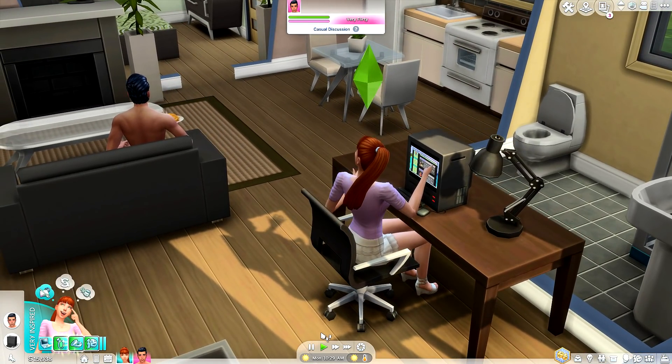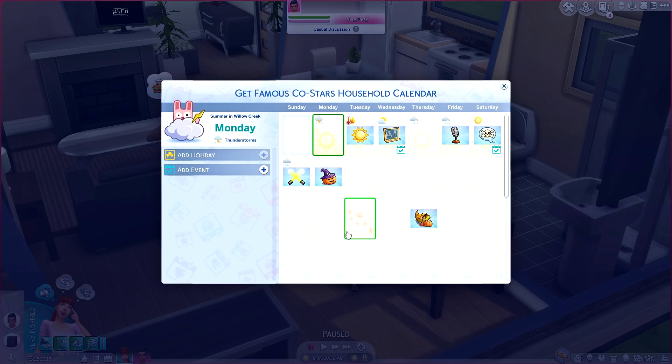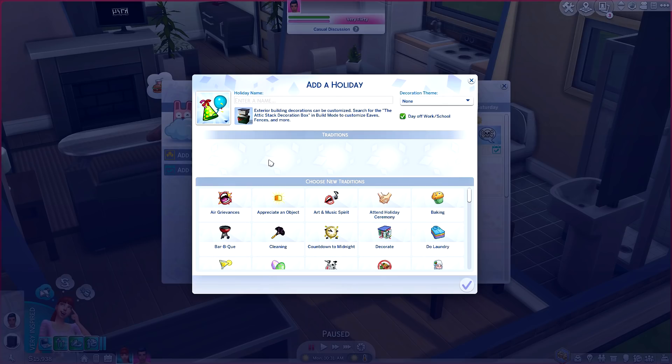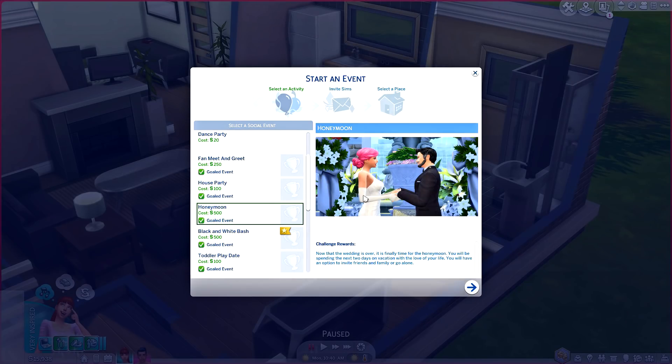There are two different ways to schedule a honeymoon. If you have Seasons, you can click on your calendar, pick the next day or whatever day you want, and just add a holiday. You could make it an entire shindig, but if you make it an official holiday, you run the risk of the event not being a gold event — which you'd want if you're interested in receiving the rewards.